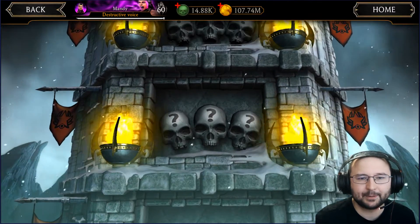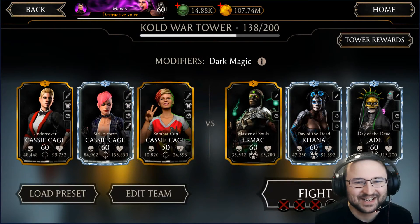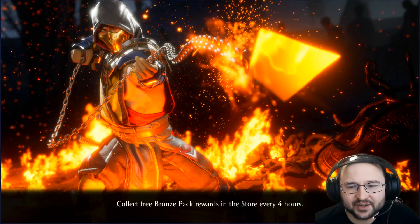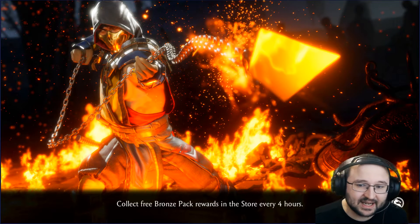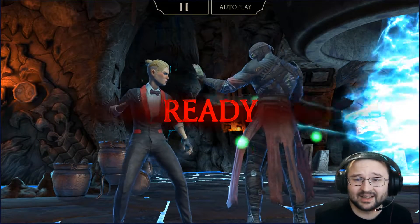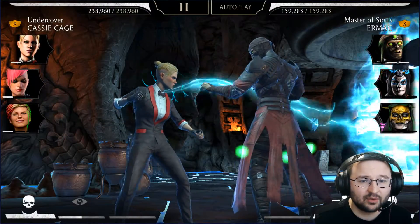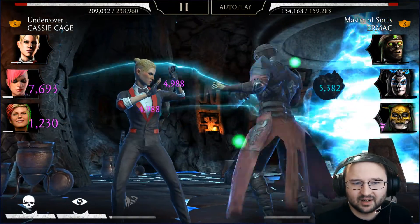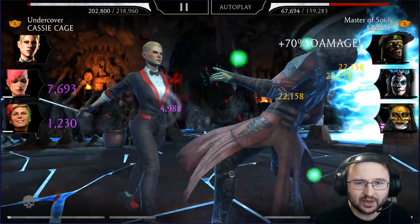I will give the best pieces to punk Cassie and then use the other Cassie just to make sure the boss is an outsider — even though the passive that takes a percentage of max health doesn't work against bosses. I can still take advantage of the 50% unblockable chance — that would be a pretty interesting battle. All right, for this battle I'll kill them fast with my punk Cassie — that's the plan. In the comments please let me know what you want me to do with the channel, because the game is really declining right now.